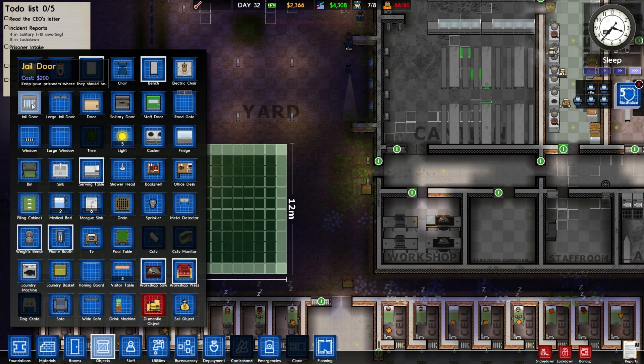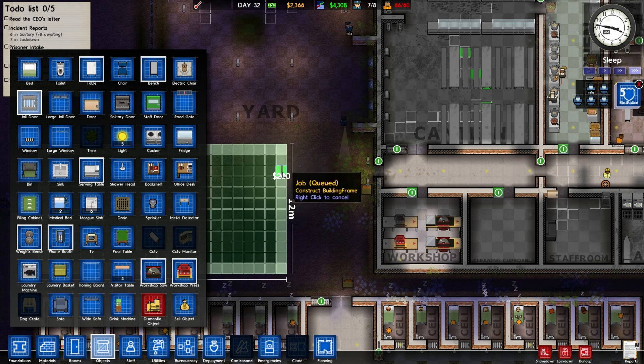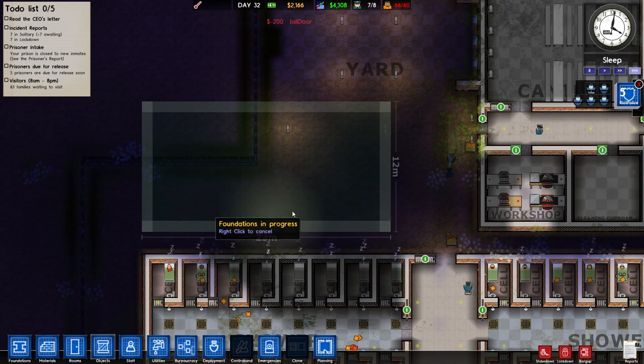Objects, and let's go to jail door. Yeah, we'll just go for a jail door. We'll have a single entrance exit. And that will become a new workshop. The other thing we could do as well is extending our fence, so we can have fences all around this workshop here.